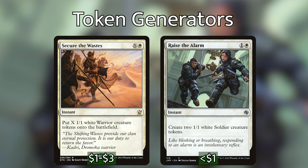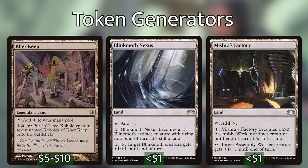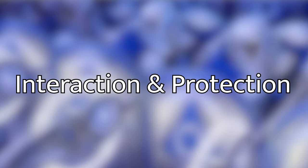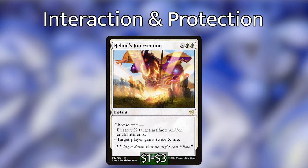We also have some lands that either create tokens or become creatures to activate Winota. Kjeldoran Outpost makes small non-threatening tokens that activate Winota when she's out, and Blinkmoth Nexus and Mishra's Factory can turn into creatures if we have no other options. Skullclamp is absolutely essential in this deck — with the number of small tokens we're making, it gives us much-needed card advantage. White has some of the best permanent interaction — I've gone with Swords to Plowshares, Chaos Warp, and Generous Gift for targeted removal. We also have Martial Coup and Winds of Abandon which serve as one-sided board wipes, and Heliod's Intervention to handle a bunch of artifacts and enchantments while gaining some life if needed.